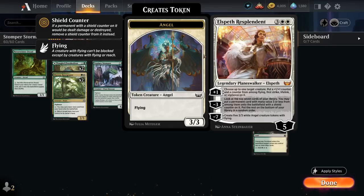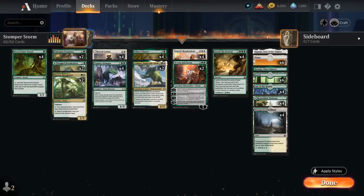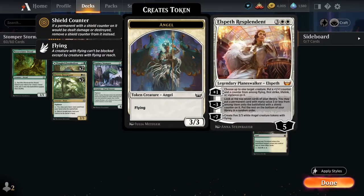Elspeth also plays best with creatures that are relatively large already so they can benefit more from those ability counters, and that's perfect in this green-white ramp deck where we have some large 4/4 creatures to start pumping up with the +1 counters and various keywords. Then a minus three looks at the top seven cards of our library, putting a permanent card with mana value three or less from among them onto the battlefield with a shield counter on it, giving it some built-in protection, so it's best to hit some three-mana creatures with it.